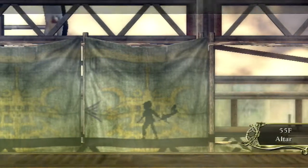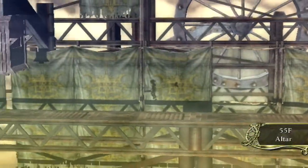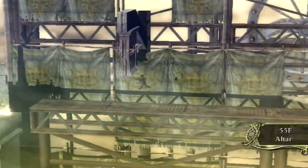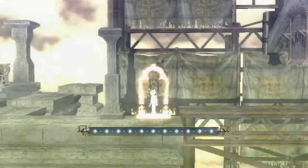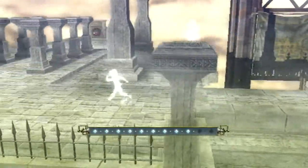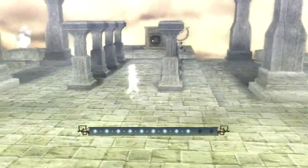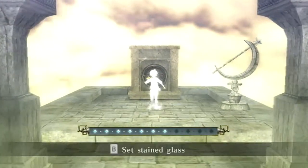Hey there guys and welcome back to A Shadow's Tale. In the last episode we finished up the last basement floor, B4F, and in this episode we're back up here at the altar with all five remaining stained glass shards and we're going to put them into this shrine and see what happens. It's been a long time coming but maybe we can finally get our body back.